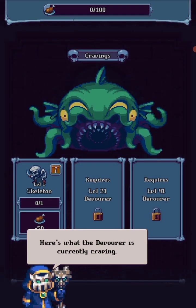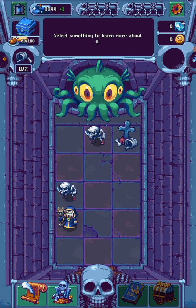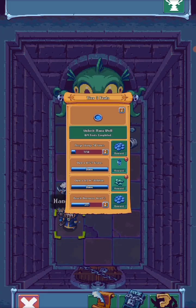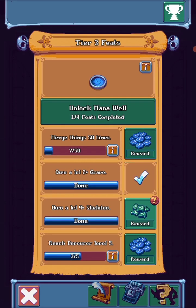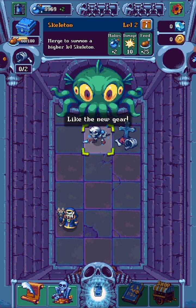This is what the Devourer is currently craving. Oh, just crazy skeletons. There we go. Done. Reach the valor of level five. Okay, this is gonna be annoying.